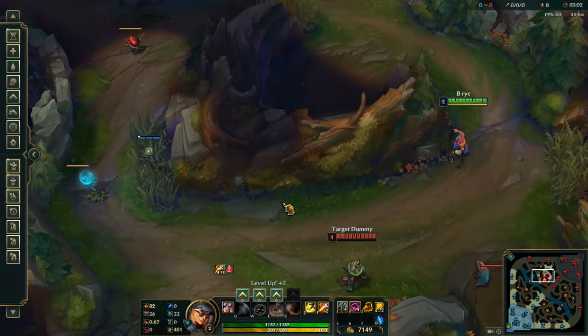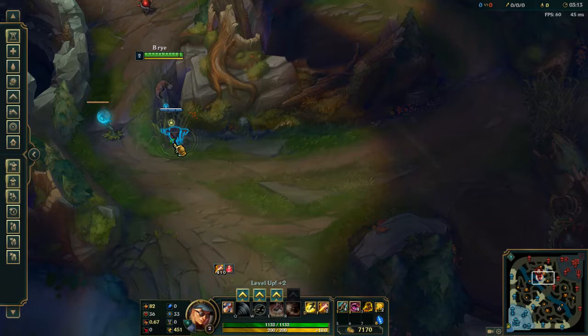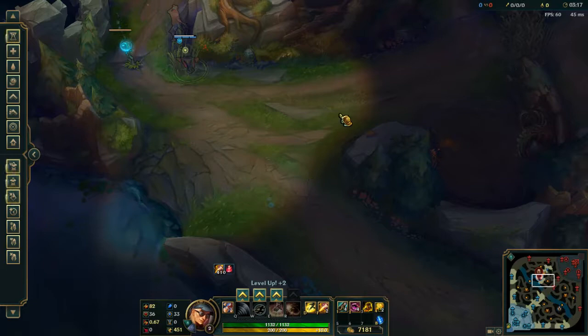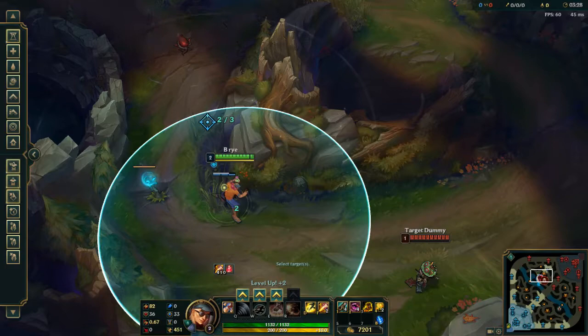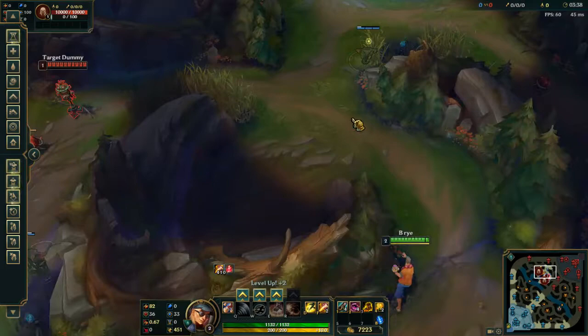And when Orianna warded, your ward should either be here, so that even if he comes along here you can still see him. If he pulls the raptors here you'll be able to see him too. But after he does these raptors, if he goes this way even a little bit, you'll be able to see it immediately. And alternatively, if you put it here then you can see when he goes left from red buff. So it's just important that you put your wards in the right place.